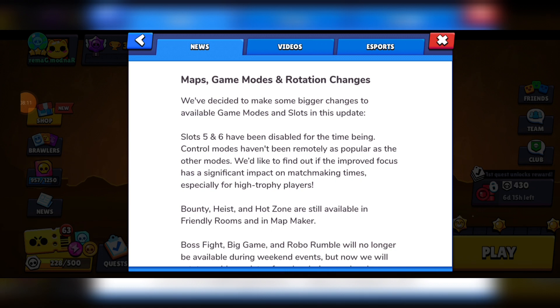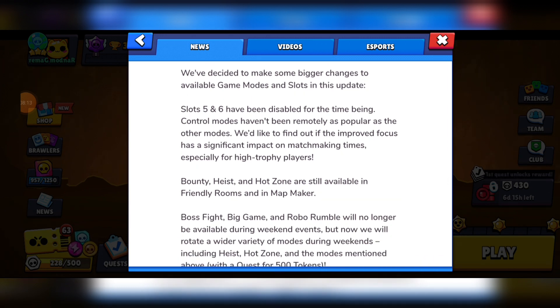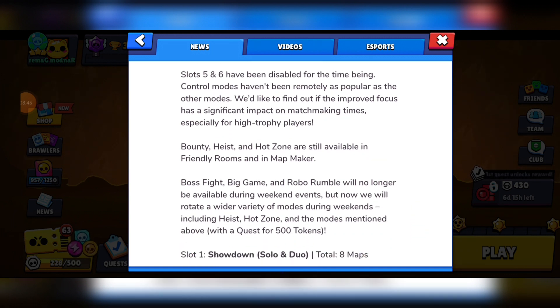We've got map changes. Slots 5 and 6 have been disabled right now because they're testing to see if matchmaking gets improved from this. Which means that Bounty, Heist, and Hot Zone have for now been removed from competitive matchmaking. They're replacing the special events, but they are still available in Friendly Rooms and in Mapmaker.